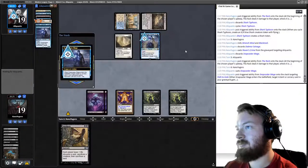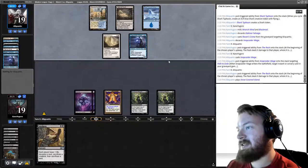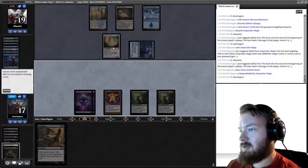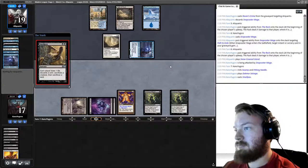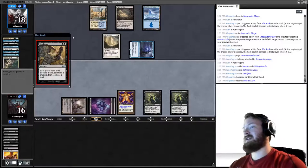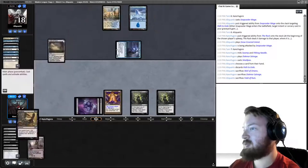They flash in Snapcaster targeting Path, opponent plays an Island and attacks for two. We dredge Dack More Salvage, play it, and cast Smallpox. If this resolves it's quite good — opponent will sac Wall of Omens and probably Field of Ruin, getting them down to three cards in hand, and lets us put Dack More Salvage back into the grave. Kind of surprised my opponent didn't activate Field there.